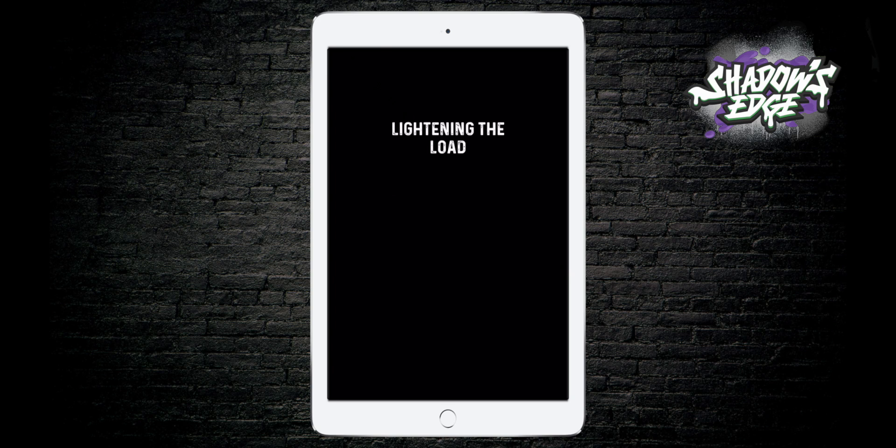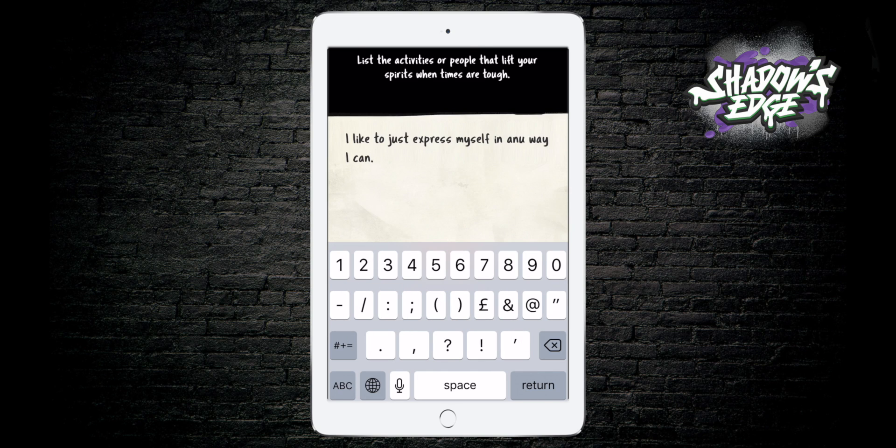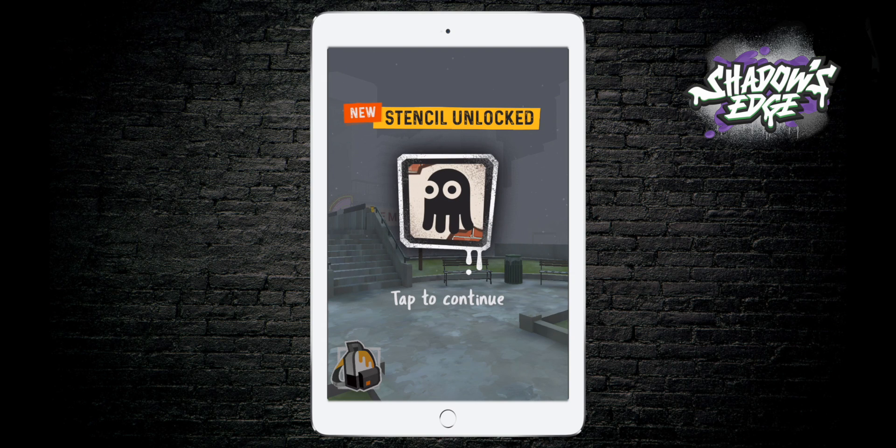I'm going to speed this up a little bit, but basically this is very personal — this is just you in your diary. I'm going to give a really short answer today for the purpose of this video. Once you've written your deep thought, add it to your journal, and as you do, the page goes into your backpack and there you go — you unlock a stencil.